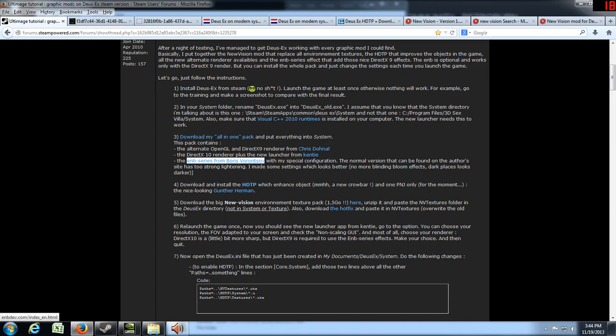In skipping that one, we're also going to skip OpenGL and DirectX 9, because the only reason to install those is if you're going to install the ENB series, which requires DirectX 9. So we're going to skip these two. And anyway, this hyperlink does not work anymore.